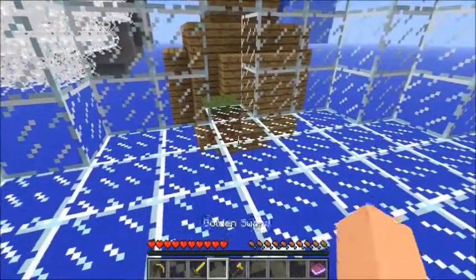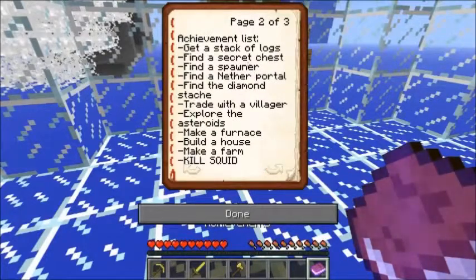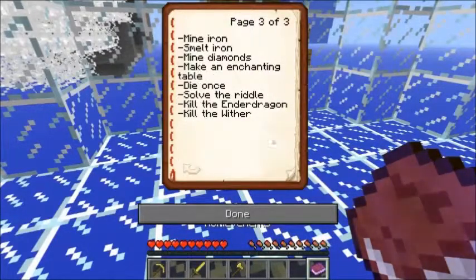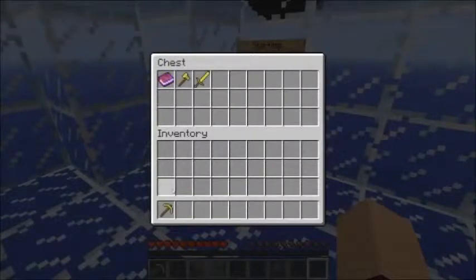Alright, let's read the book. Rules at spawn, achievement list — here we go: get a stack of logs, find a secret chest, find a spawner, find another portal, find a diamond stash, trade with a villager, explore the asteroids, make a furnace, build a house, make a farm, kill squid with a mine, smelt iron, mine iron, mine diamonds, make an enchantment table, die once.